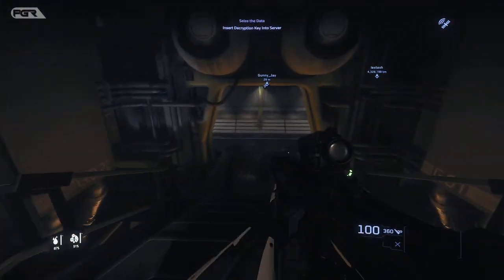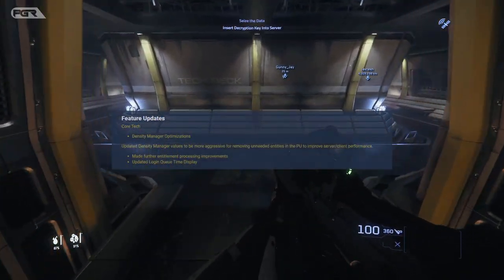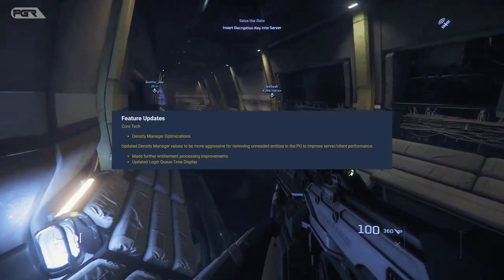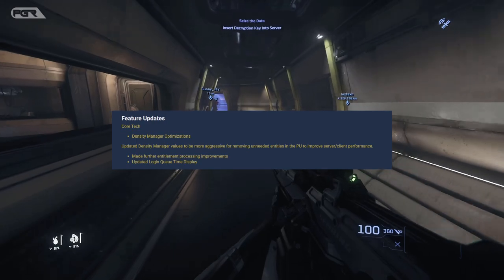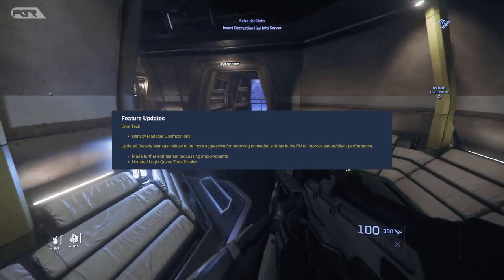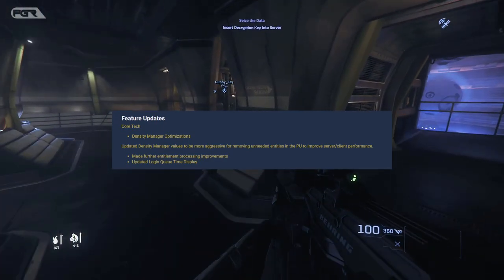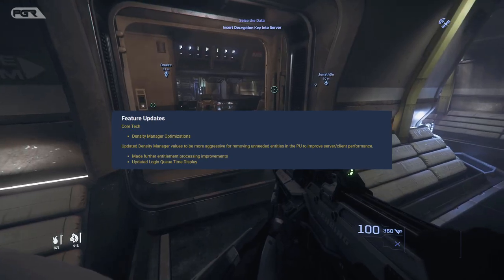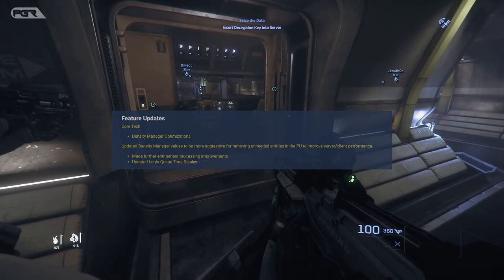When it comes to the features, they mention Cortex — updated density manager values to be more aggressive at removing unneeded entities in the PU to improve server and client performance. They made further entitlement processing improvements and updated the login queue time display.